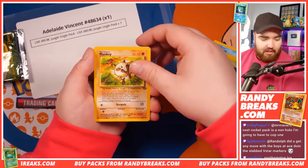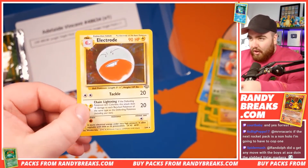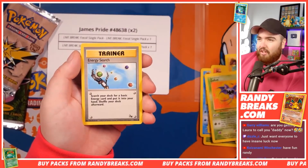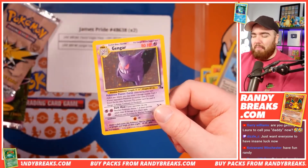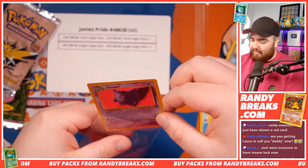Jigglypuff. Oddish. Mankey. Parasect. And — oh! Electrode Holo. Slowpoke. Gambler. Kabuto. Zubat. Energy Search. And a Gengar Holo! Let's go. James, take a bow and have some pride — you have pulled a Gengar on my live.